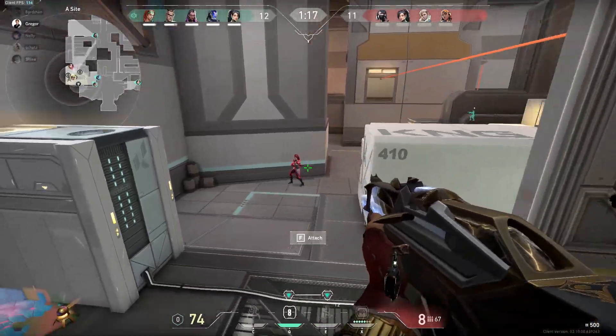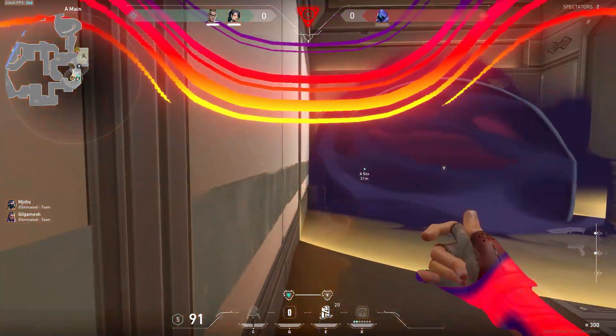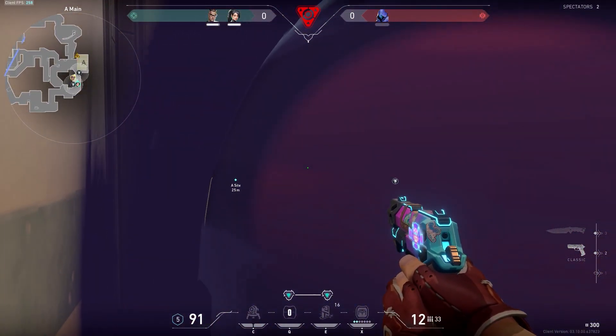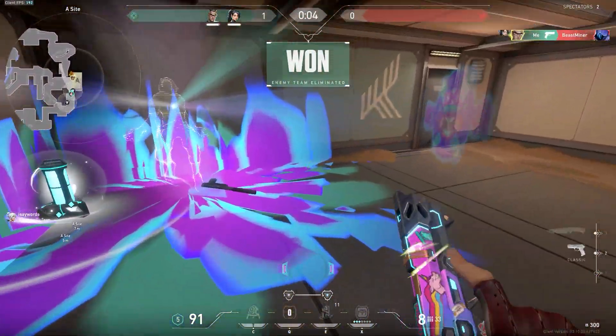The teleport is useful for intel gathering. You can run out for a peek, and if the gunfight is not exactly winnable, just hit E and peace out. Remember, it's not surrendering — it's a tactical retreat. You can also use teleporters to traverse crosses that might be held by an op in most circumstances, like mid on Ascent.